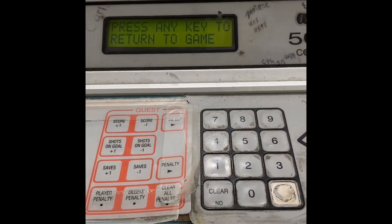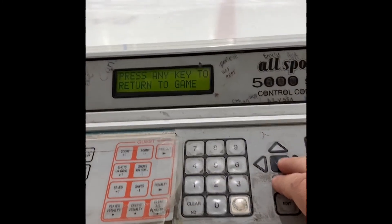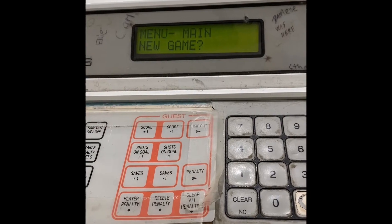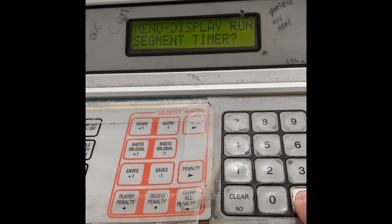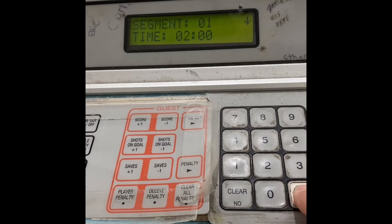Hi everybody, I'm going to show you how to set the running timer on this console so you can use it for shift timing for the Might and IP games. Step one: if this thing is set up the way it should be at the end of a game, what you're going to do is hit Menu, go to Display Menu, hit Enter, then hit Display Run Segment Timer, and hit Enter.